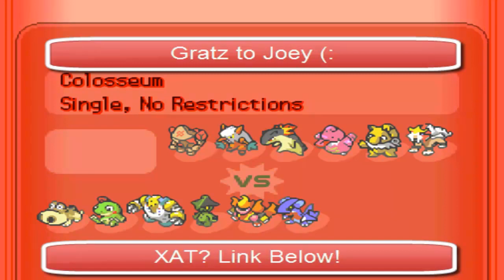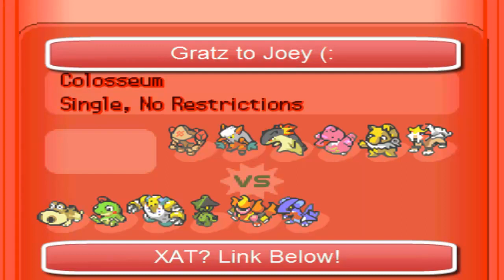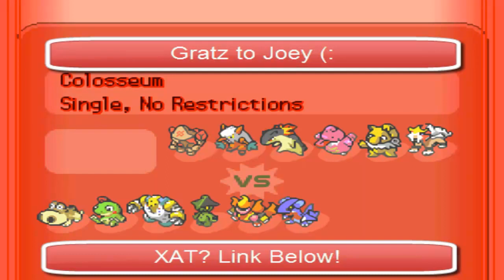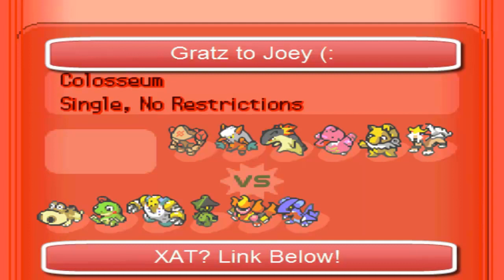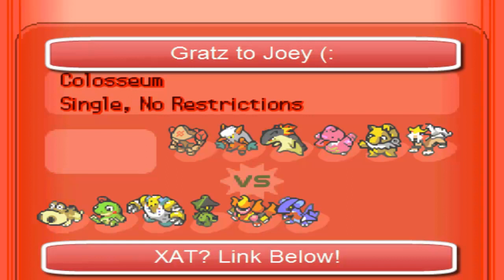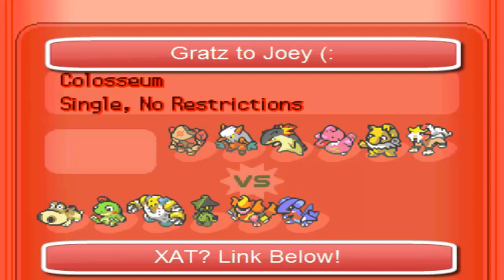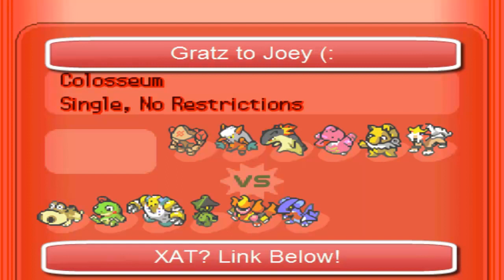The second announcement is a Zat. I have made a Zat — I'll leave a link below. It's Zat.com slash PenobiNation. I just feel like it's going to be a great place for people to go if they want to get some 4th Gen battles, or even 5th Gen, any tier really. I know that people have expressed to me that they're finding it really difficult to get 4th Gen NU games, and since a lot of my viewers do like 4th Gen NU, I figured it makes sense for me to make a Zat. If enough people gravitate towards it, I think it can be really fun — a really chill, relaxed atmosphere.